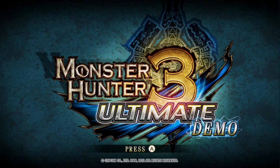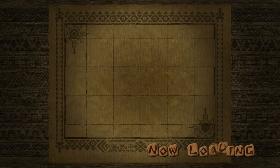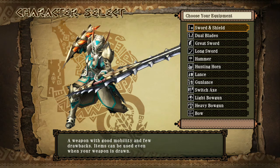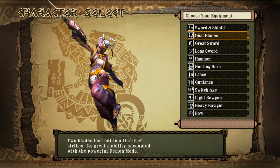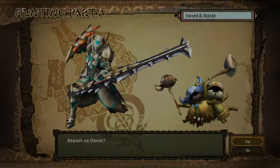Hi there guys. I'm Ville and this is Monster Hunter 3 Ultimate demo for the Wii U. Today we're gonna hunt the Lagombi — or 'Lambi' as I call him — with the sword and shield, which is one of my favorite weapons.